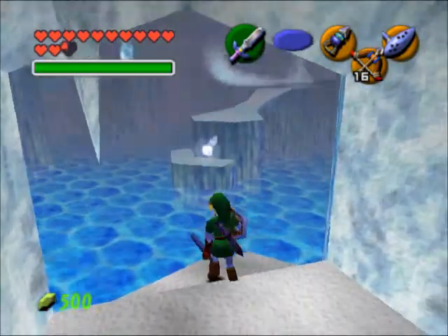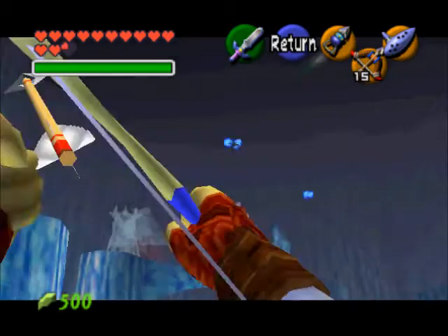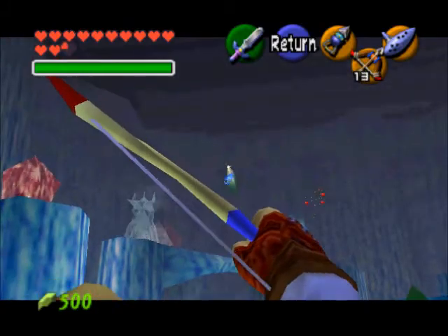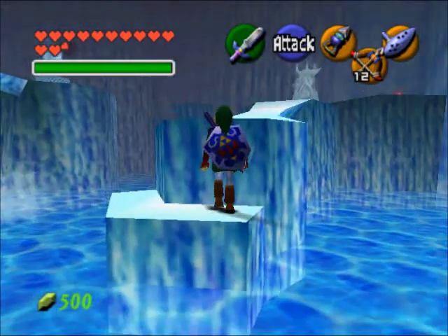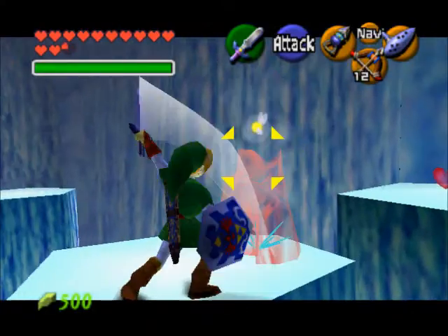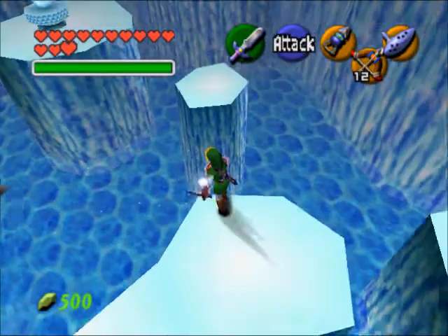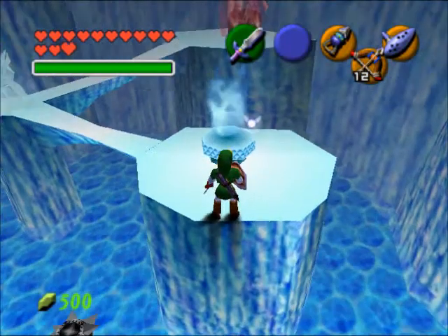I'm going to go ahead and pull out my bow and kill these guys, because they will freeze you in place and they're not any fun. Something I should have mentioned earlier: make sure you are not wearing your Goron's tunic, because you will take extra damage — it makes you susceptible to ice. And the same goes with when you get the Zora's tunic, which we're fixing to get here in a bit — don't wear that inside a fireplace or you will immediately get killed.